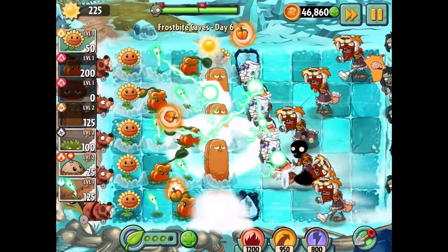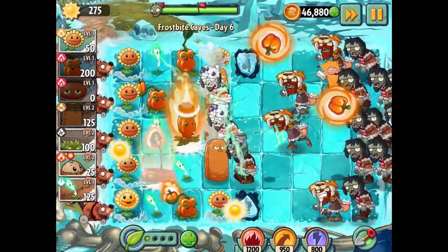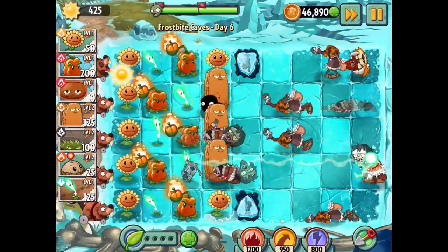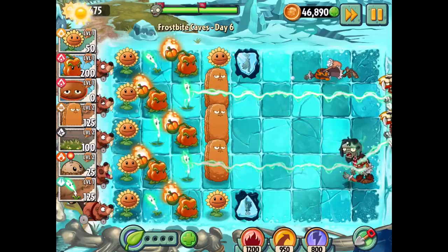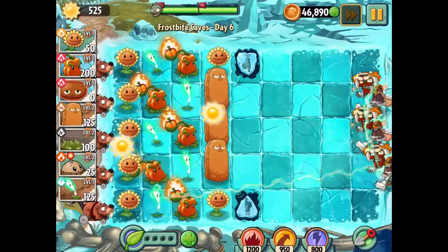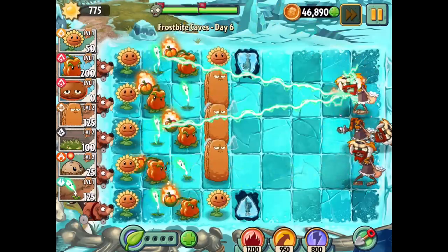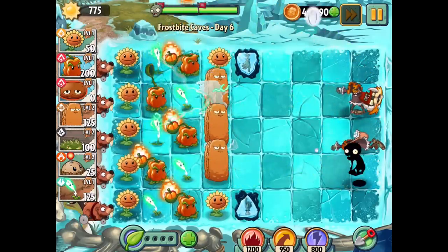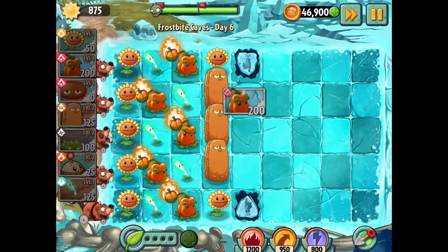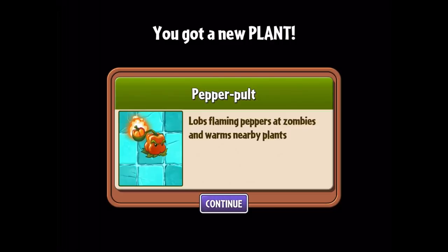The final wave is coming up. I'm trying to be ready for it. Beat up those zombies please - we got them. It looks like their final plant power move is pretty effective. The game's audio is breaking right now, but there we go - we got it. All those zombies are getting destroyed. We get the Pepper Pult unlocked - it lobs flaming peppers at zombies and warms nearby plants. Very cool.